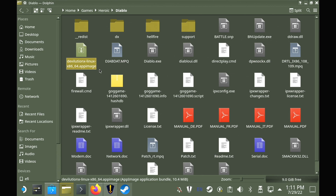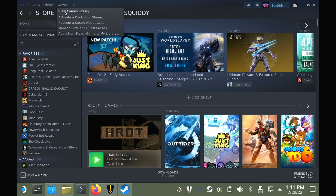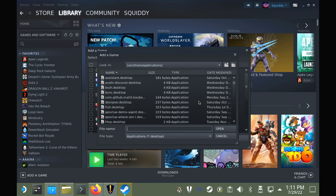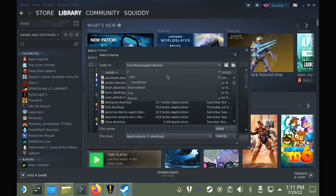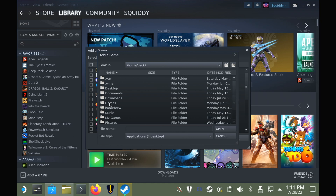However, we want to add it to Steam as well. So in your Steam library, go to the top menu where it says Games, add a non-Steam game. In the box that pops up, find where you installed Diablo, and at the bottom you need to select all files and then select the DevilutionX AppImage that you just put in that folder, and then add it.